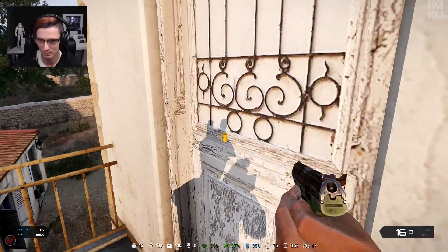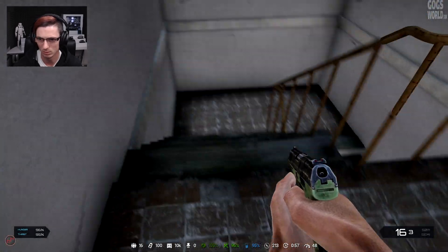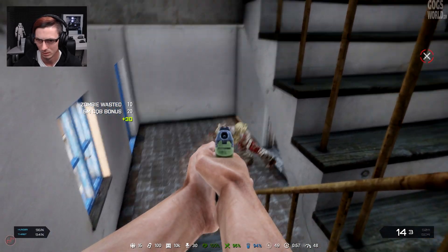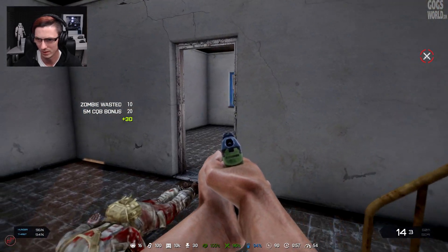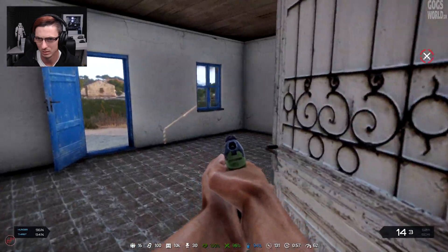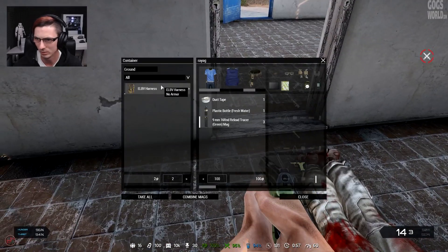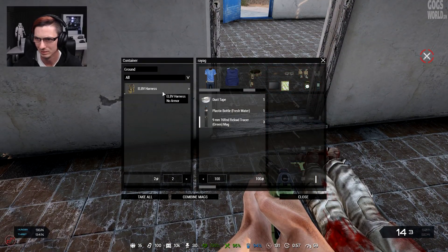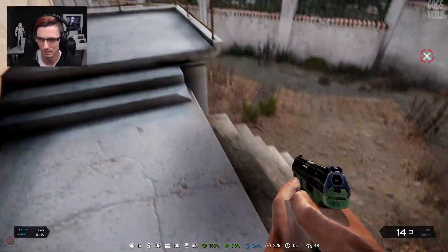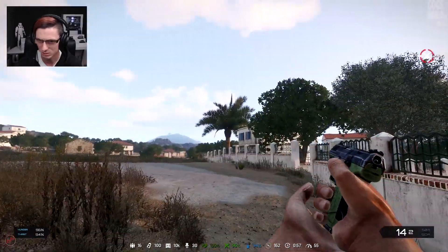I've completely forgotten the jump button — that might be a little bit of an issue. We're just going to have to fight our way down. The problem with firing blindly at things — at least one headshot is enough to kill them — but it makes a lot of noise, other players will know I'm here, and the zombies will be attracted to me as well. My mouse sensitivity is a little off. We'll keep the bulletproof vest on. Let's go see what we can find.